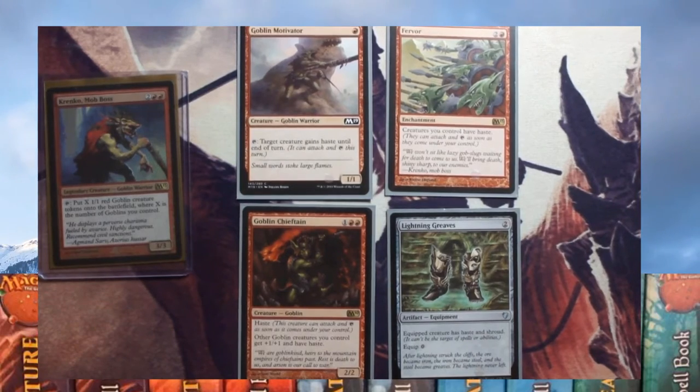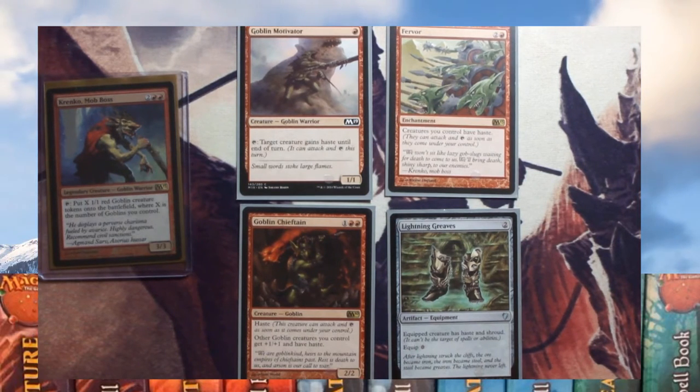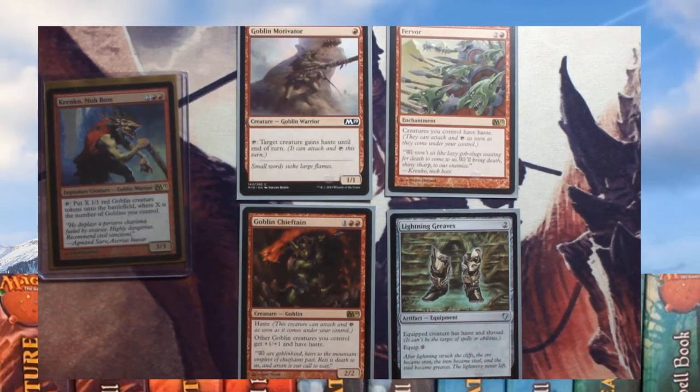These are designed to get Krenko haste. Goblin Motivator — you can tap to give another creature haste. You've got Fervor, which gives all creatures haste. You've got Goblin Chieftain, which gives all creatures a plus one plus one and haste. And then you've got Lightning Greaves, which gives it shroud and haste. Any one of these on the board when Krenko comes out will be perfect.